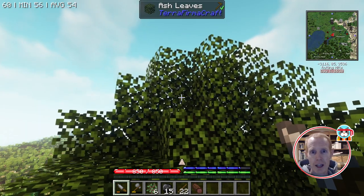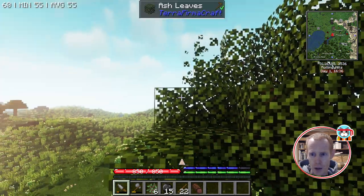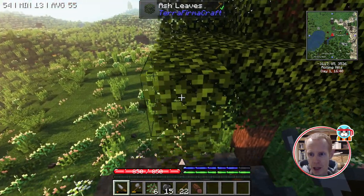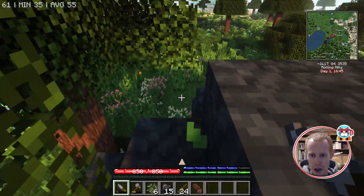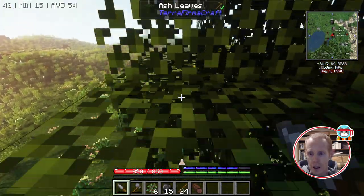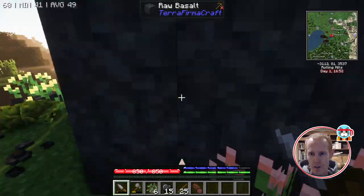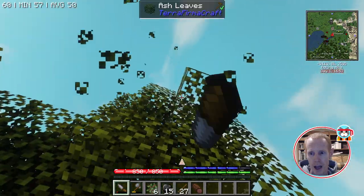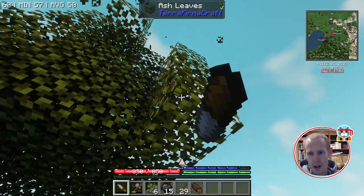An important point in Terra Firma Craft: leaves are transparent blocks, which means you cannot step on them. You fall right through a leaf if you try to jump on it — it does slow you down though, so you don't actually take a lot of fall damage. Just note there are a few different transparent-type blocks in the game.